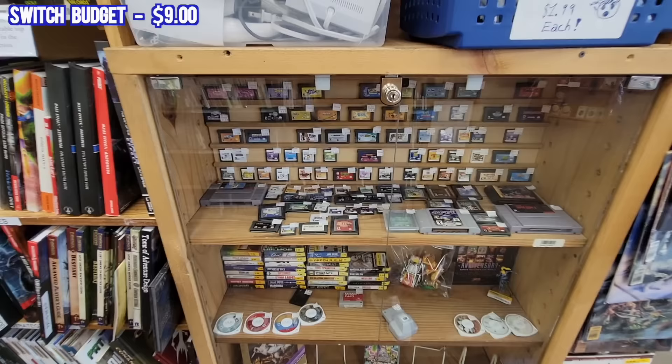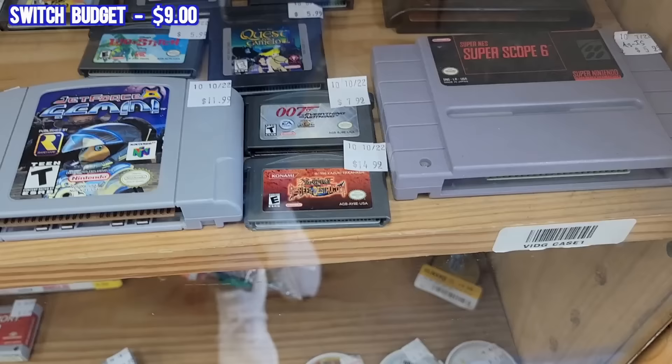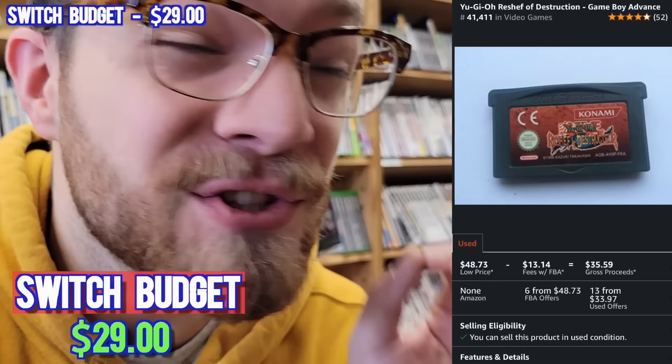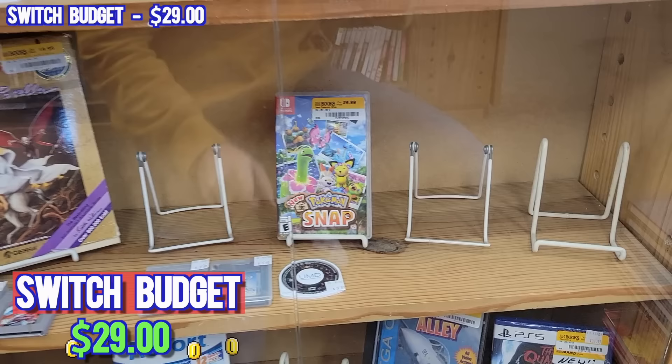Oh my gosh, look what I just spied. Yu-Gi-Oh! Reshef of Destruction for only 15 bucks. And look what it goes for on Amazon — that's literally a $20 profit and puts us only $1 away from our $30 we need for Pokemon Snap.